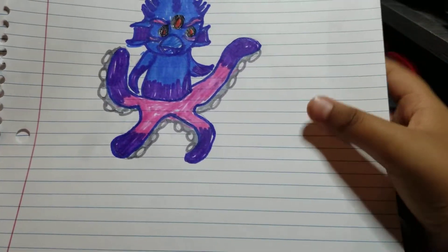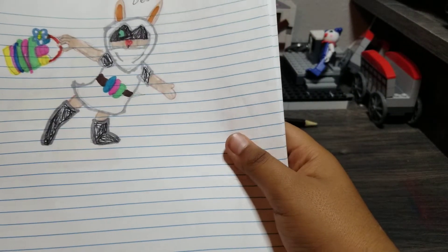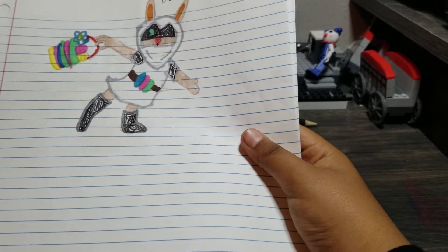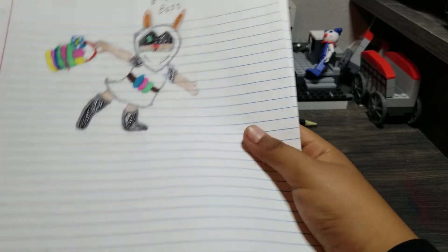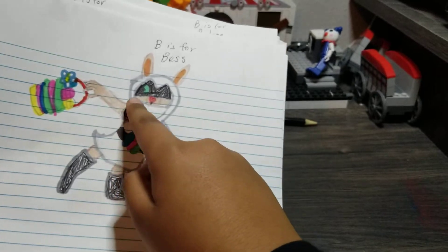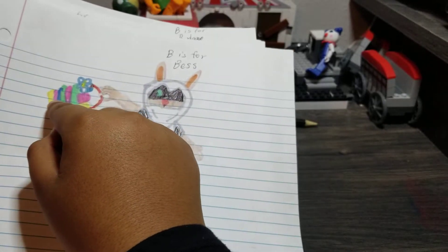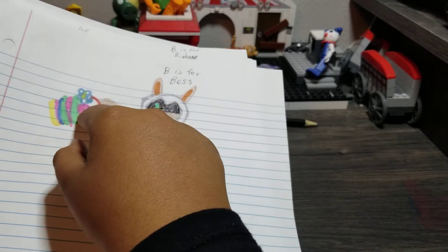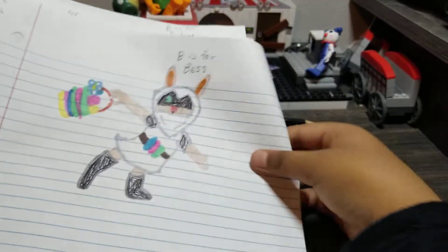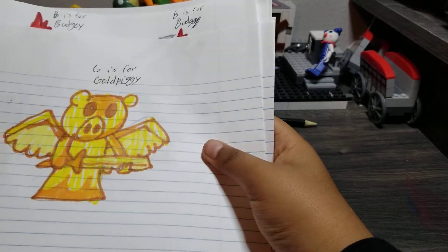And the eyes. Next we got Bess, the Easter skin. She has an egg belt and a donimus. She's trick-or-treating — she's eastering, finding eggs, something like that. Here's Gold Piggy.